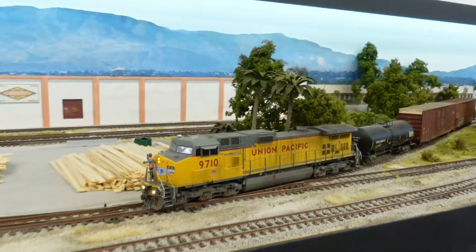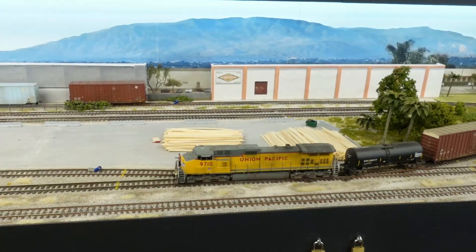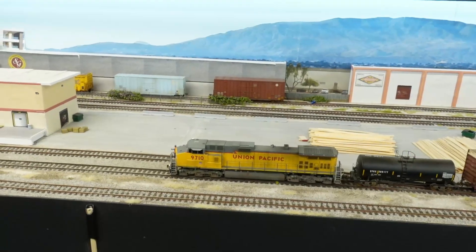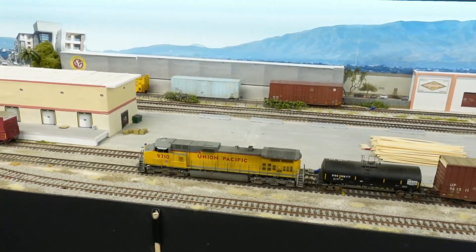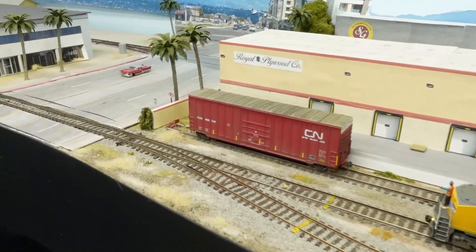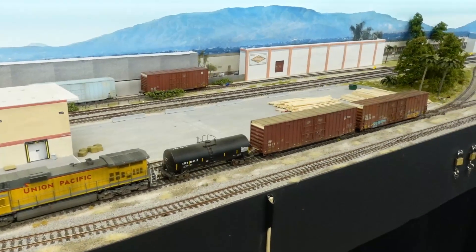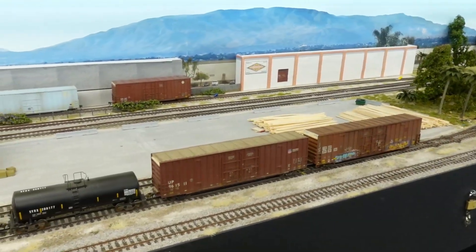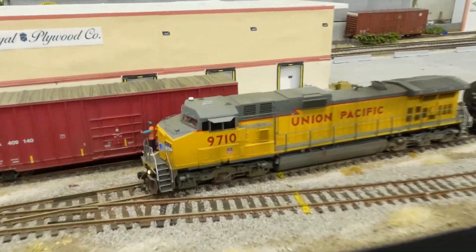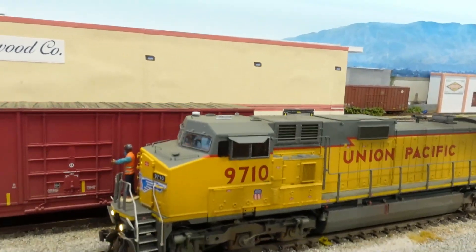Love the sound of that thing. Like I said, this is gonna be a pretty quick little ops session — pretty easy, just a quick run around on the interior of the layout. We're dropping off cars, not picking anything up. We're gonna be leaving this guy right here at Royal Plywood and just dropping off the other two boxcars. Looking nice, sounding nice too.